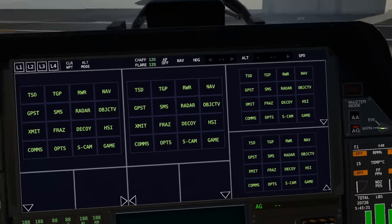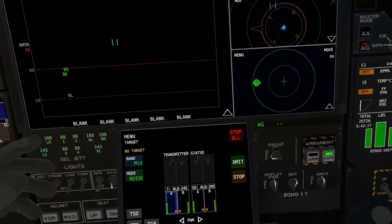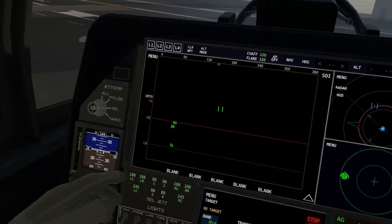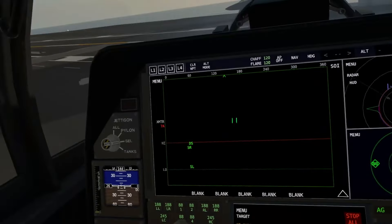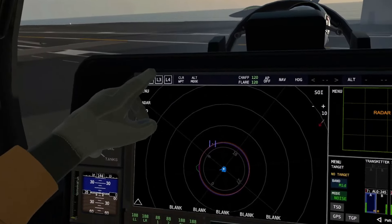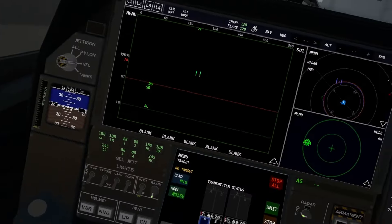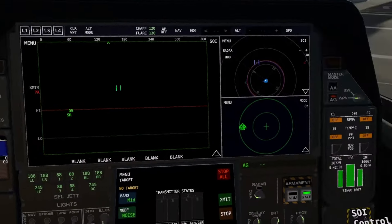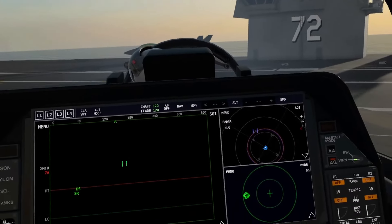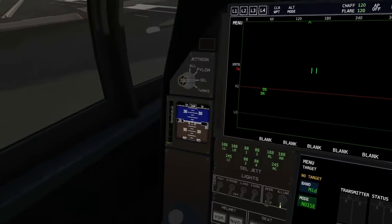Also, one thing — we can switch to the back seat, have our displays and HMCS on. This is my setup for the rear jamming display. This is the rear seat for electronic warfare. There are two sticks here, but you can't actually move the sticks — they are purely for controlling the displays, and you cannot fly the aircraft from the rear seat at all.